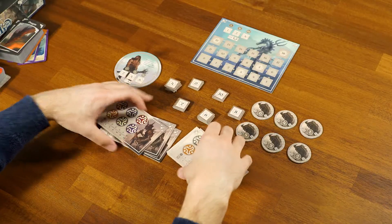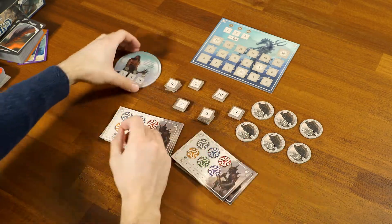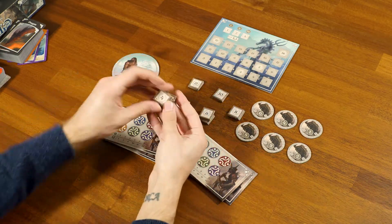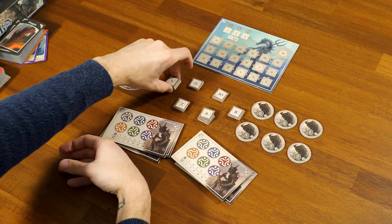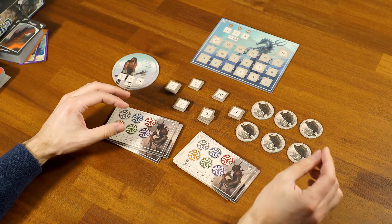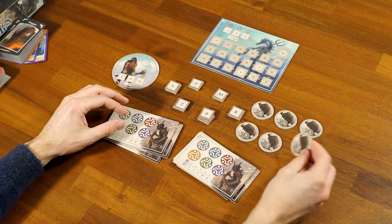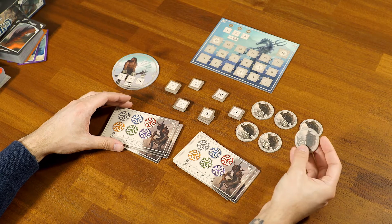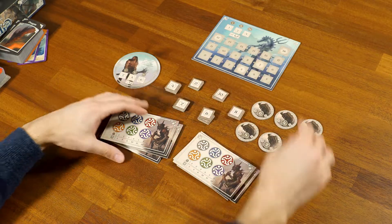So we have the six player boards here — I believe each player gets one no matter what race they're playing. These are specific to the giants, those are specific to the merfolk. These are the actual victory points associated to each region — I believe they're selected randomly so each game the regions will be worth different victory points in different rounds, which is super cool. These other ones I'm not sure about off the top of my head, but they could be specific to the orcs — they have the orc picture on them.